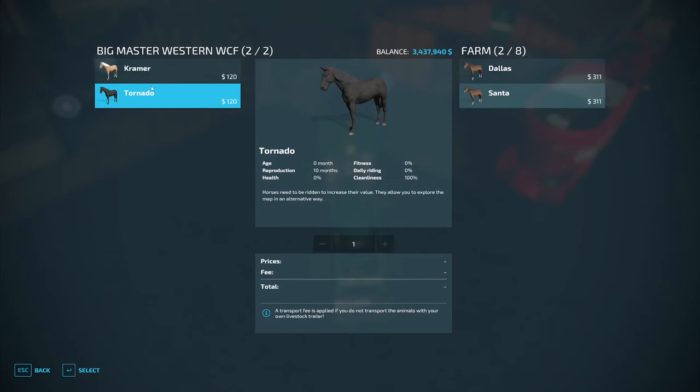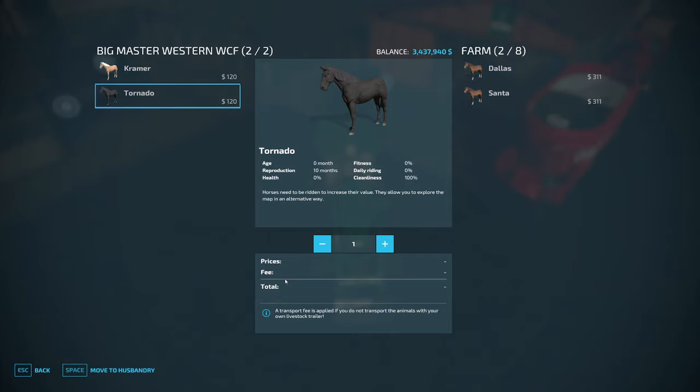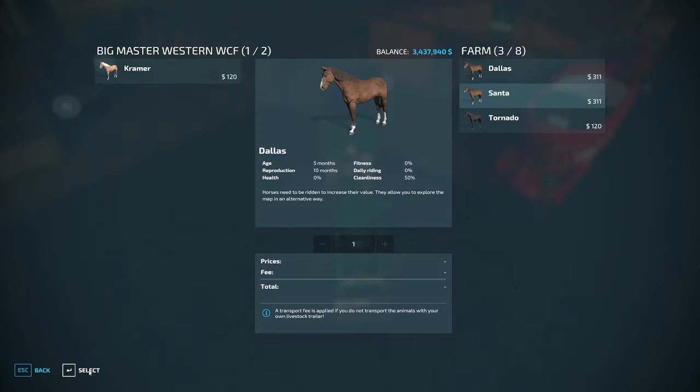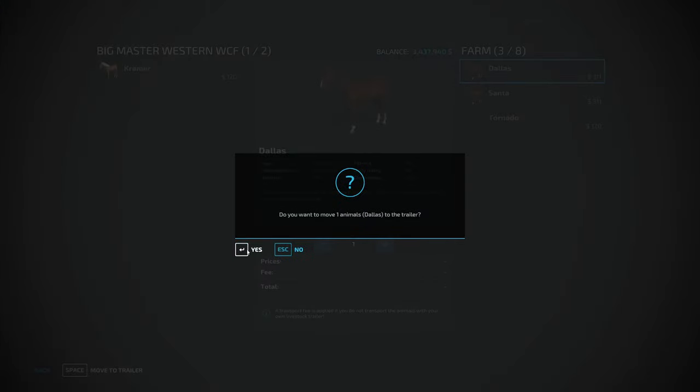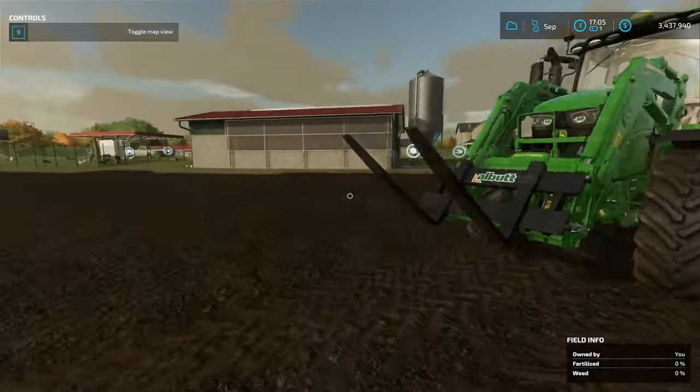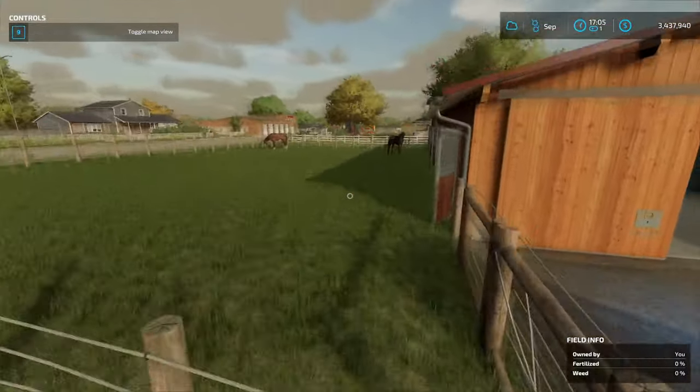And that's when you'll have your trailer and your farm, and you just have to select them, move to husbandry, and they will then be moved to your pasture without any fee incurred.